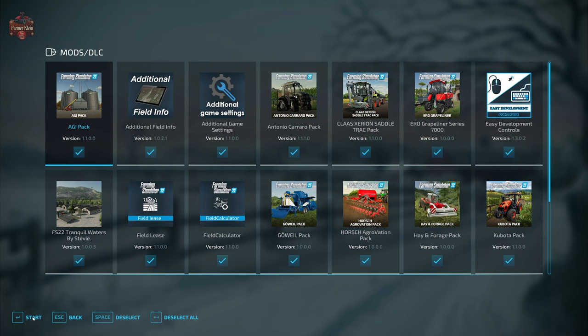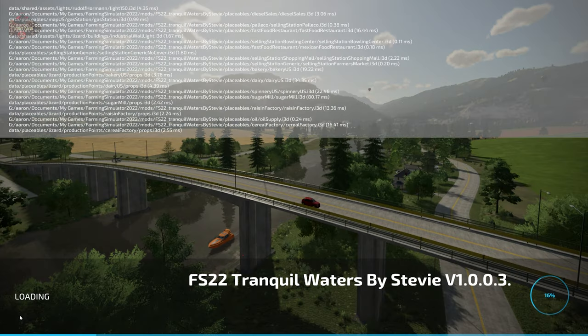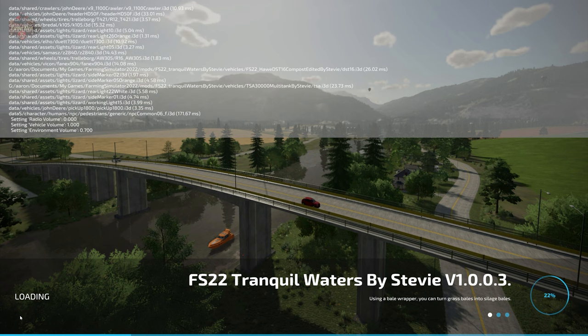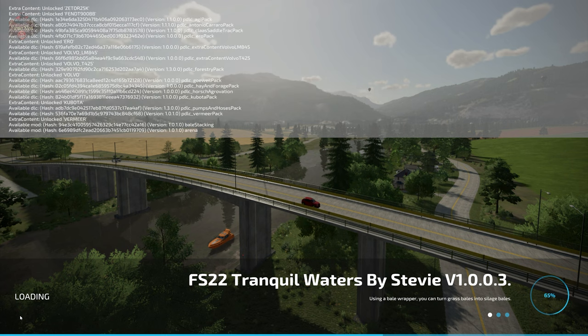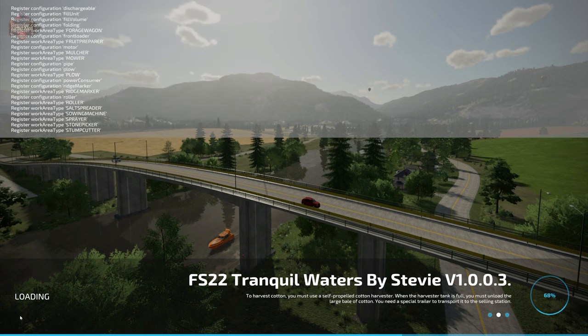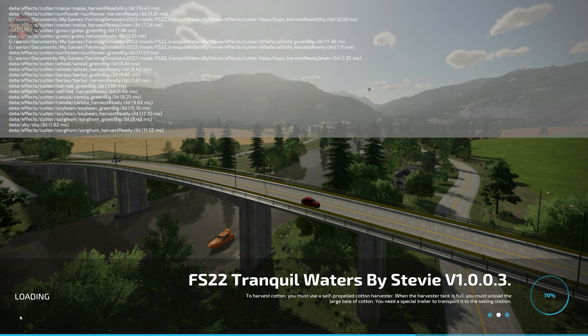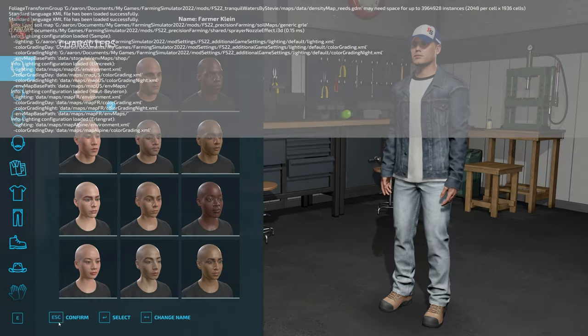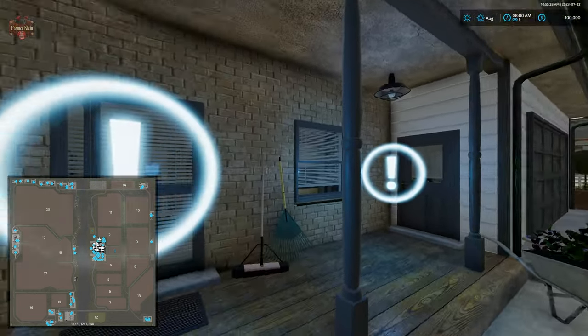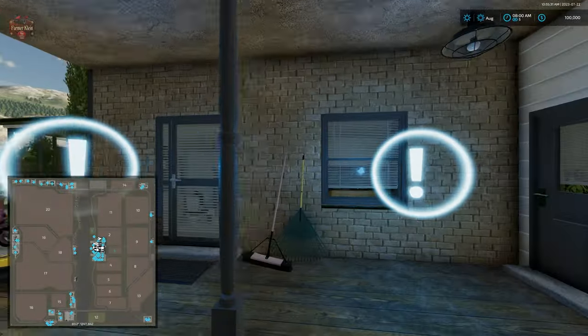Let's jump on in. We're going to use the mods we typically use when reviewing maps: Additional Field Info, Additional Game Settings, Field Lease, Field Calculator, and Precision Farming. If you load this map in farm manager mode or start from scratch, you'll find the main farm is void of all buildings except the farmhouse. You do start with starting machinery in all play modes. You do not own any land, and of course you have a much larger bank balance. When we load in for the very first time, we spawn right at our farmhouse, which has a sleep trigger as well as a wardrobe trigger.